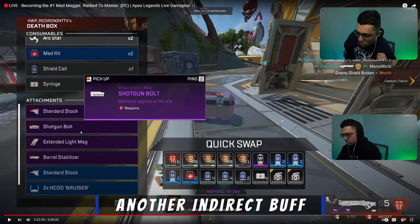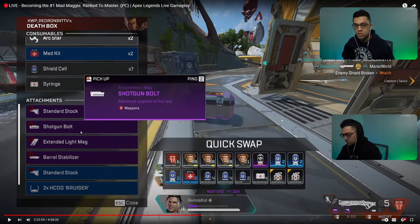Let's talk about some buffs that happened recently. At the start of the season they reorganized all the legend classes: assault, skirmisher, control, recon, and support. Mad Maggie got a buff because she's in the assault class. As I'm looting this box you can see my current inventory - I'm running a Mastiff with a 301. Traditionally the maximum ammo in a stack was 60: light, heavy, whatever. Sniper was 36. But now with the assault class buff, everybody gets extra. I get an extra 5 bullets on the shotgun up to 21 max, and an extra 20 bullets per stack on energy, light, and heavy ammo - so I can carry up to 80 per stack.